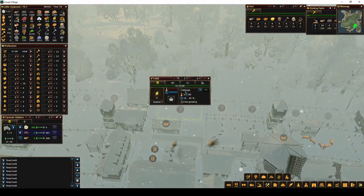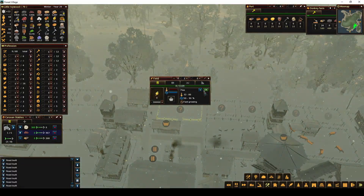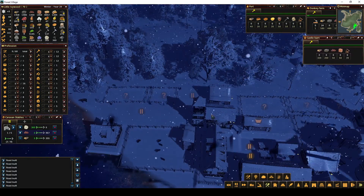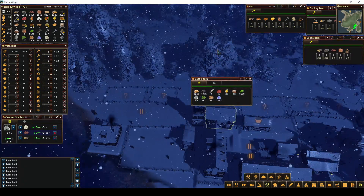We need to change this back to flax. I need to build this castle barn at some point too so we can put these oats in there instead of in here. This is going to fill up.